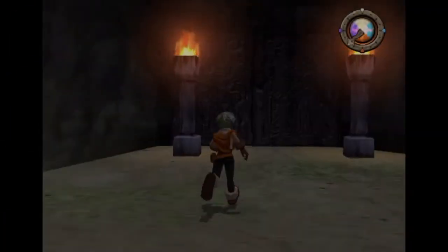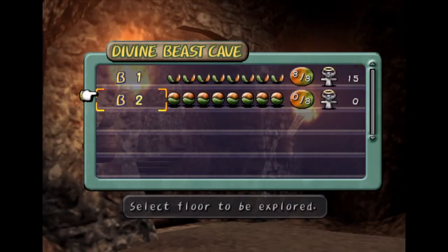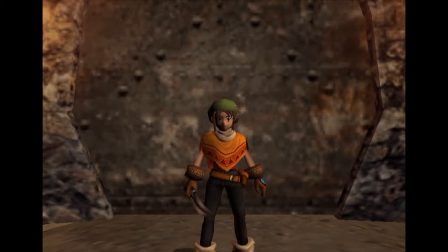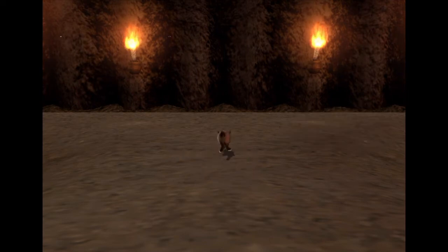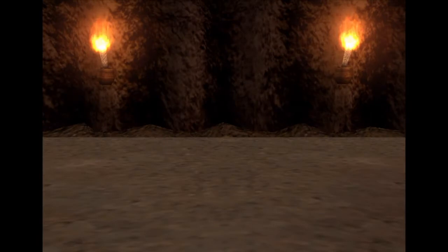Alright, welcome back to Dark Cloud. Let's do some dungeon hunting — let's go to floor two. There's a cat, a mystical cat that can go through walls.